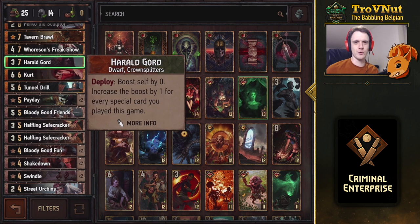Next Crown Splitter is Herald Court. He starts at three power but on Ploy he boosts himself by the amount of special cards you've played in the game. There are a lot of crime cards and we also have Oneromancy in this deck, so this could possibly go to 15 if you play every single card. Usually you should reliably get between 10 and 13 points by the end of the match - a very good finishing card.